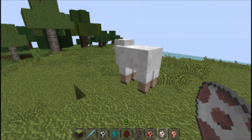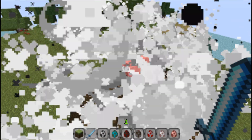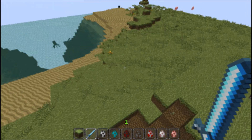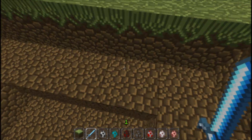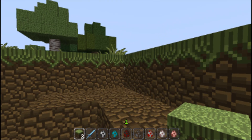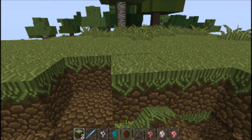Next up we have the sheep. If you kill the sheep, it explodes like a creeper. It's pretty cool and kind of dangerous if you're fighting a mob and the mob is also fighting the sheep — then they kill it and just get exploded. It's a good reason to have shears.